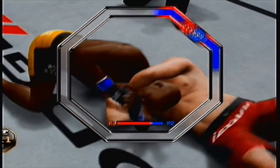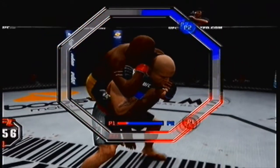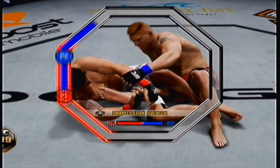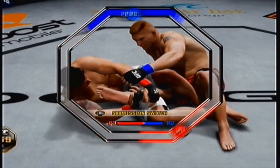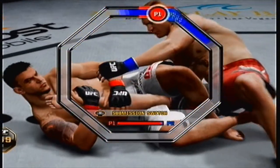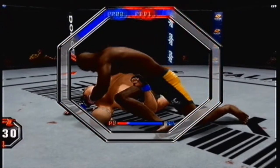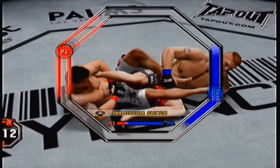Pressing in on the right stick initiates the submission and brings up the submission graphic display. The color of the bar outside the octagon corresponds to the corner color of the player that initiates the submission. The color on the inside represents the corner color of the player defending. Moving the right stick moves the colored bars around the octagon. The attacker on the outside attempts to cover the defender's bar, and the attacker's bar will shrink in size, limiting the surface area they have to complete the submission.